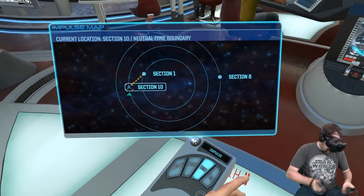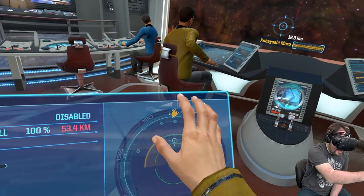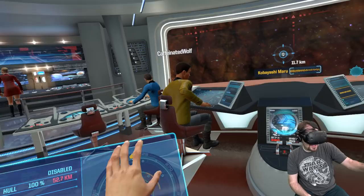Okie dokie. Captain, I'm getting something on the distress channel. Uh-oh, distress channel. Go ahead. Helm, you know what to do — take us forward. We'll check out the mines.